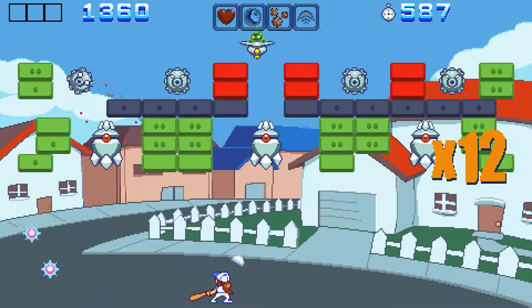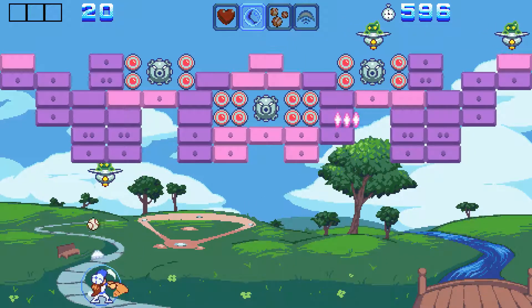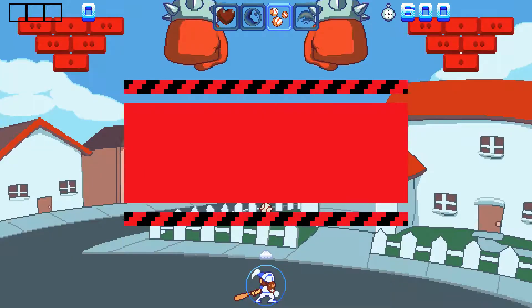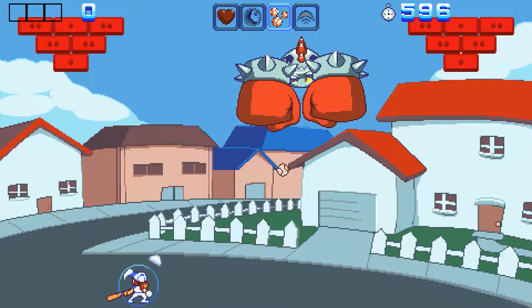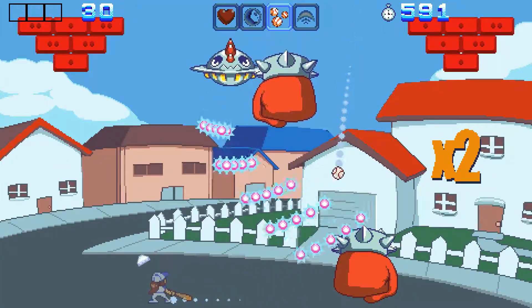To unlock the multi-ball for example, you must collect 3 power-up drops in a row without using any, and upon using a power-up this counter resets to 0, meaning that you will start at extra heart again. I do like the art style and sound design in this game, which does certainly remind me of another age in gaming.